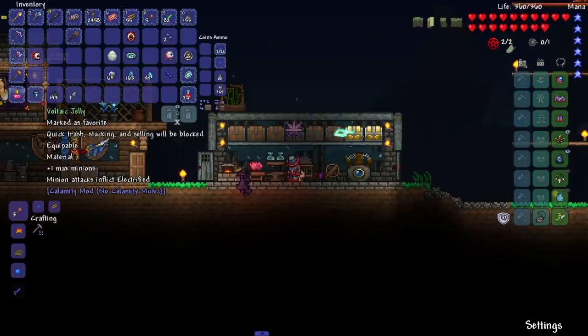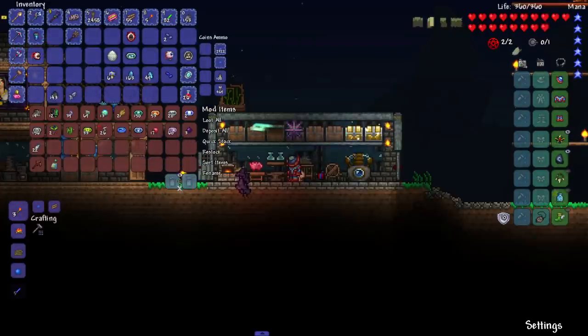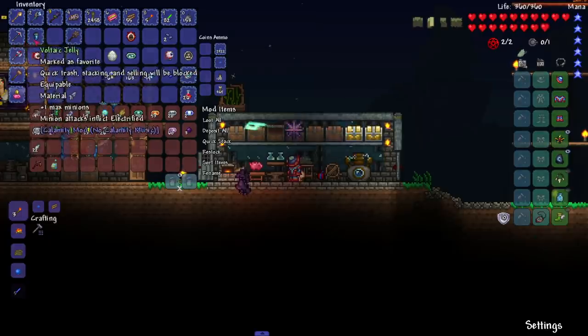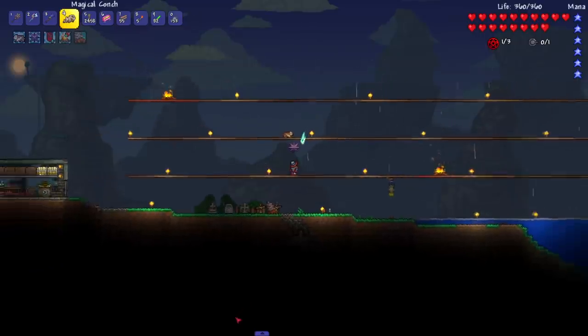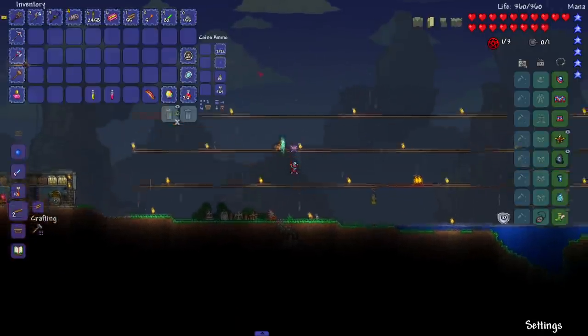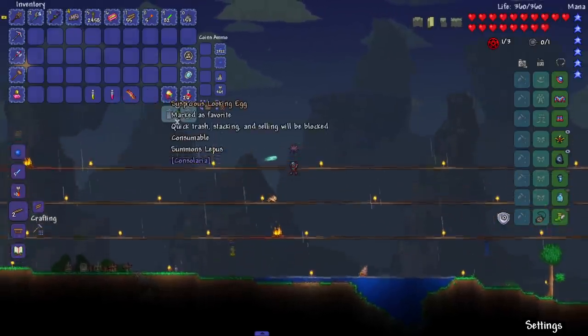We have our arena; Leapus isn't the craziest boss so we shouldn't have too much trouble. Oh look, I have Voltaic Jelly — we picked this up when we killed the Voltaic Jelly or Ghost Bell, whatever the enemy's name is next to the Clam. It gives plus one minion so this is a must-wear. I think it's daytime — the sun is out to the left, let's get to it.